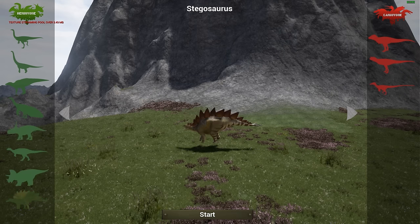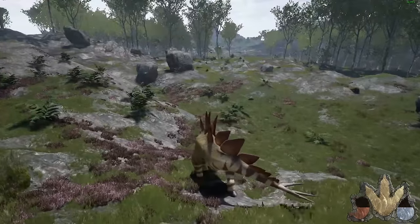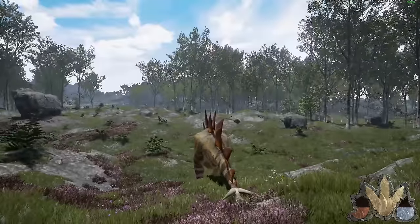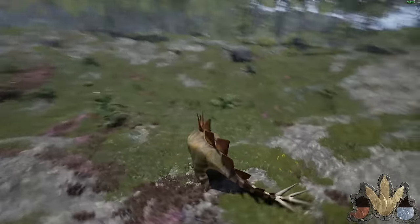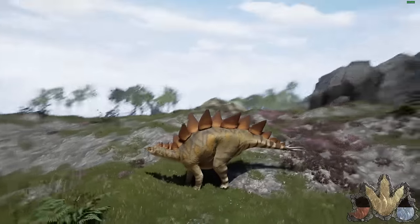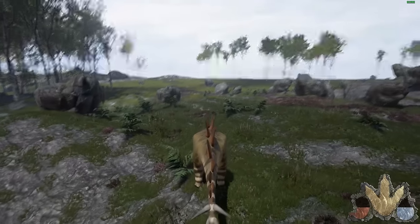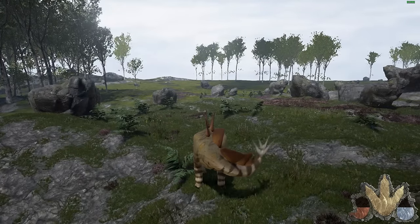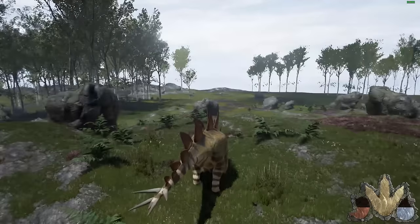Which one are we gonna start with? We'll start with Mr. Stegosaurus. You'll notice some graphical errors right there — a little wonky. I am on the test server, so don't mind those. But look at the size of this thing. Left click goes left, right click goes right obviously.